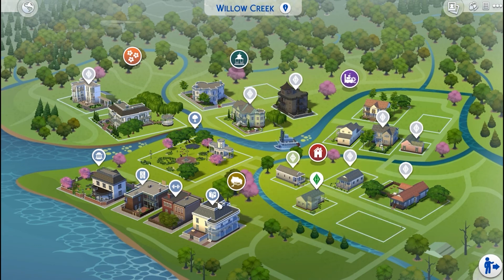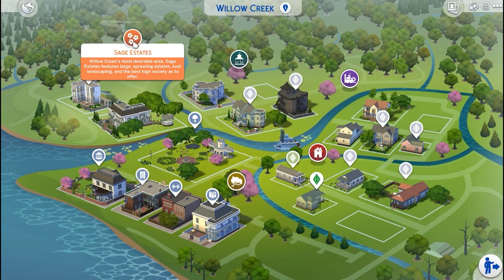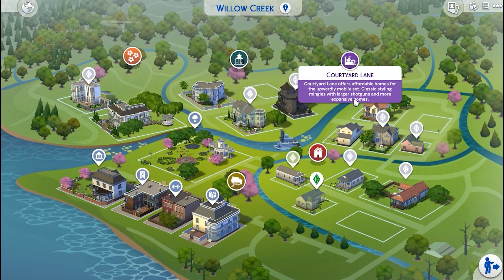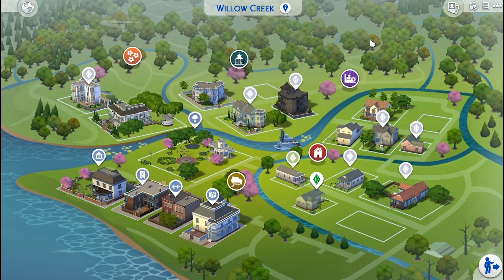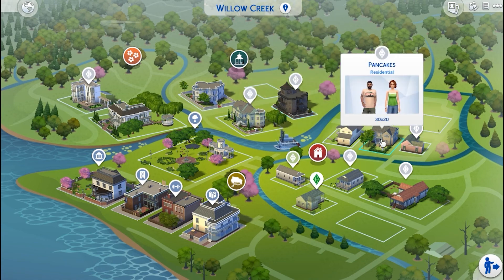Okay, so here is our look at Willow Creek. And one thing I want to point out is that these little circles with the neighborhood names — those are fairly new, and I like it, it adds a little bit more depth to the game. And we have five of them in Willow Creek. And then there are a couple of prominent Sims families that live in this world — we have the Goth family, and the Goths have been in the Sims games since the beginning.